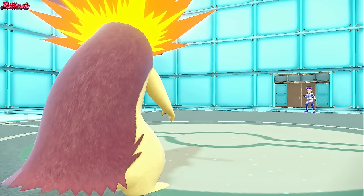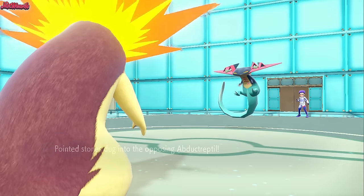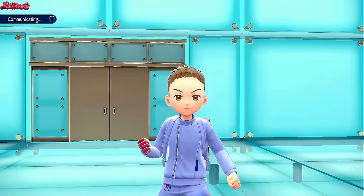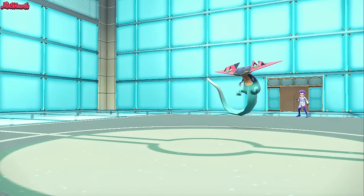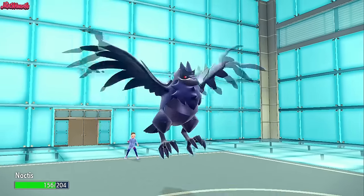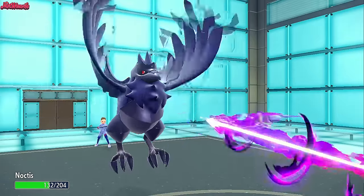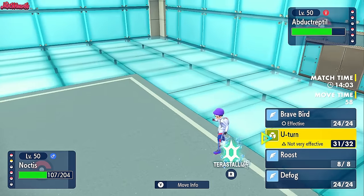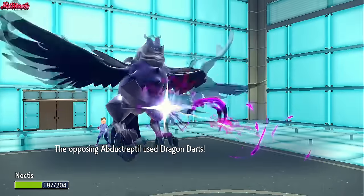That's great. In comes the Dragapult once again - this time probably going for a U-Turn expecting the switch into Corviknight, which is fine. Corviknight can still come in. So we withdraw, because we can still use Typhlosion for the Brute Bonnet. Let's go into Corviknight - they go for Dragon Darts, not going to do much damage. They're probably going to expect a Roost this turn and get a free switch with Hydreigon, but I'm going to go for a U-Turn anyway.